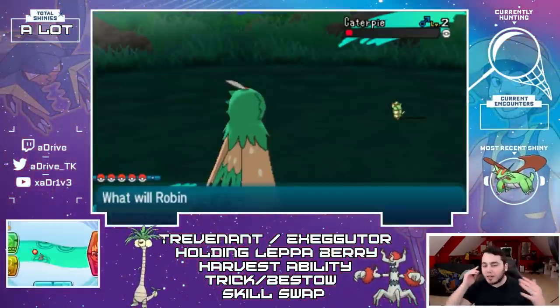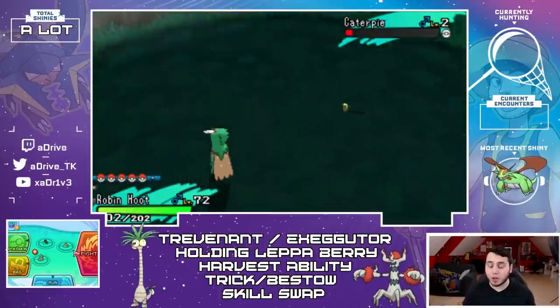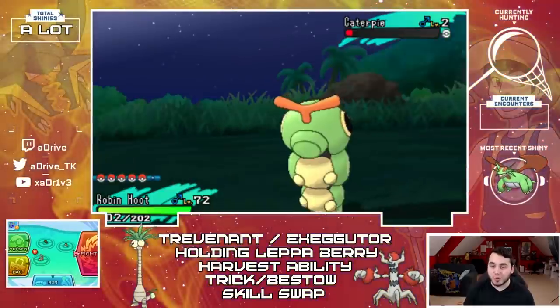You may be saying, aDrive, how do I get this amazing Exeggutor and this amazing Trevenant? Well, I'm gonna show you, but we do have to go a little bit blast to the past — we're gonna jump into Omega Ruby and Alpha Sapphire.